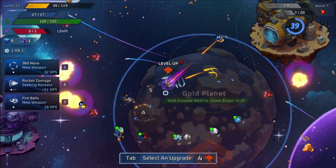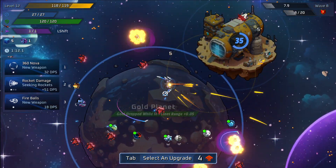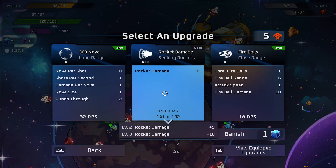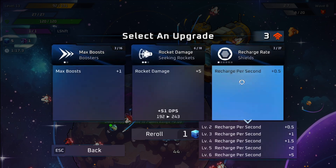You get all this extra XP — I just leveled up everything and I'm already up to level four. Just make sure you stick around this gold planet to start. You do have to save one spot for static field, so we have to remember that and not use something else.